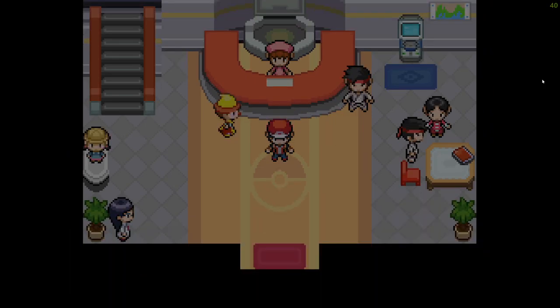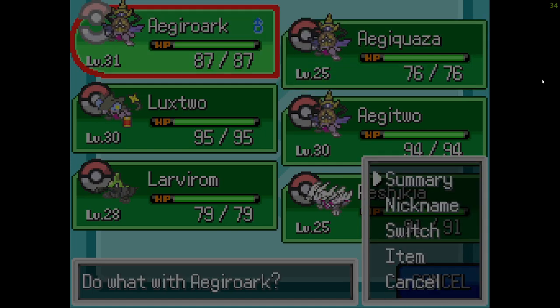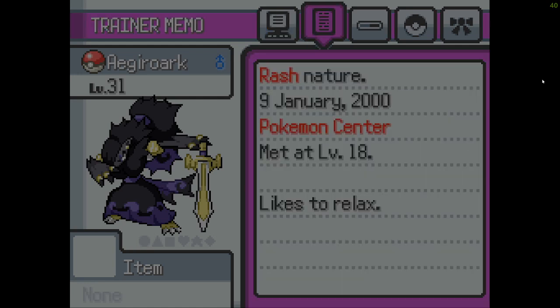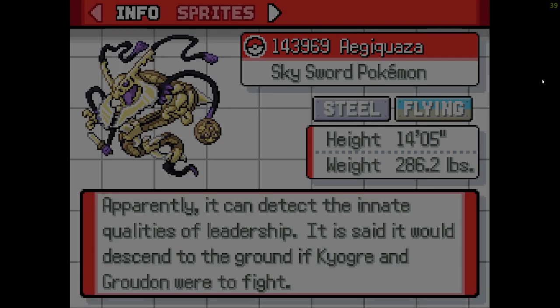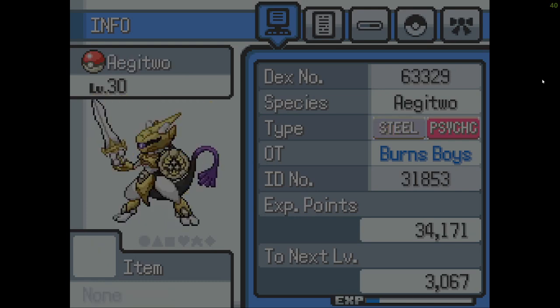I did a bunch of capturing. We have Aegislash with Zoroark — it looks awesome, it's got Night Slash and some new stuff. And then we got Aegis Quasa, Lux 2, which is still one of my favorite looks. Aegis 2.